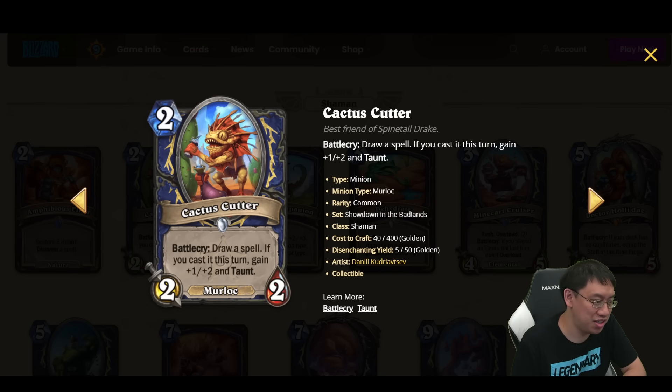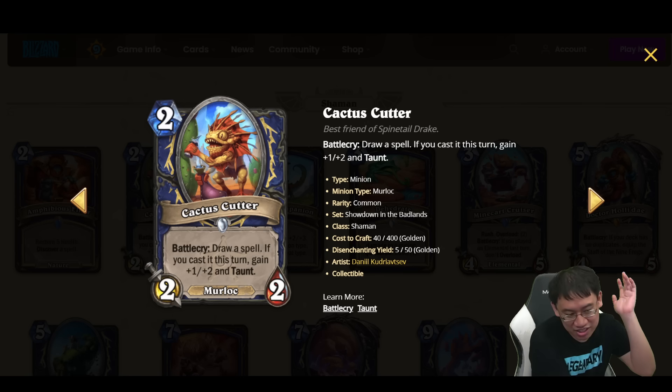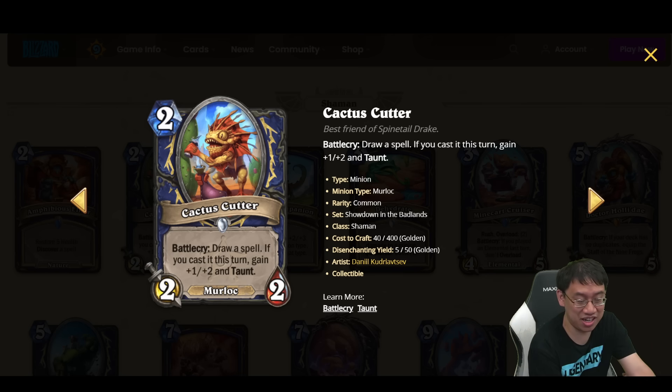You've got Cactus Cutter, a 2 mana 2-2 Murloc that draws a spell. If you cast a spell this turn, gain +1/+2 and Taunt. It's an interesting one. It's obviously great to have a 2 mana 3-4 that draws a spell — that would be fantastic. The problem is, how often do you get to draw and cast the spell on the same turn? The also interesting note is that a 2 mana 2-2 which just draws a card is actually pretty solid.